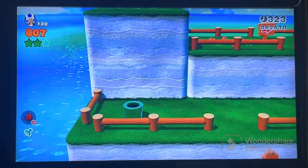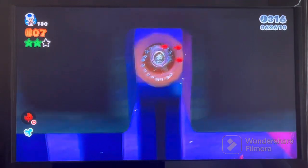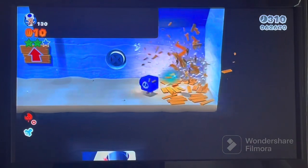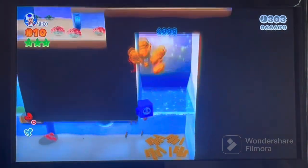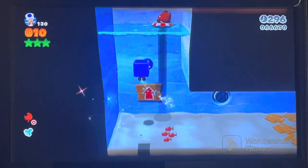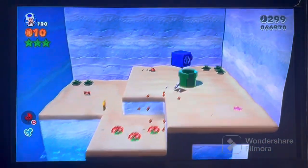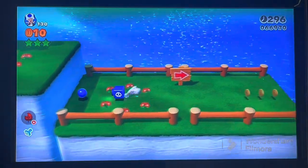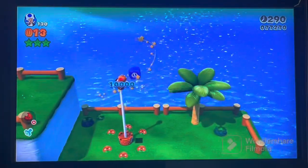There's a hidden pipe that takes us up here, which not only gives us our last star but also lets us get to the top of the flagpole. And of course we have another Beach Goomba. There was a Coin Coffer right in that corner — that is freaking cool.